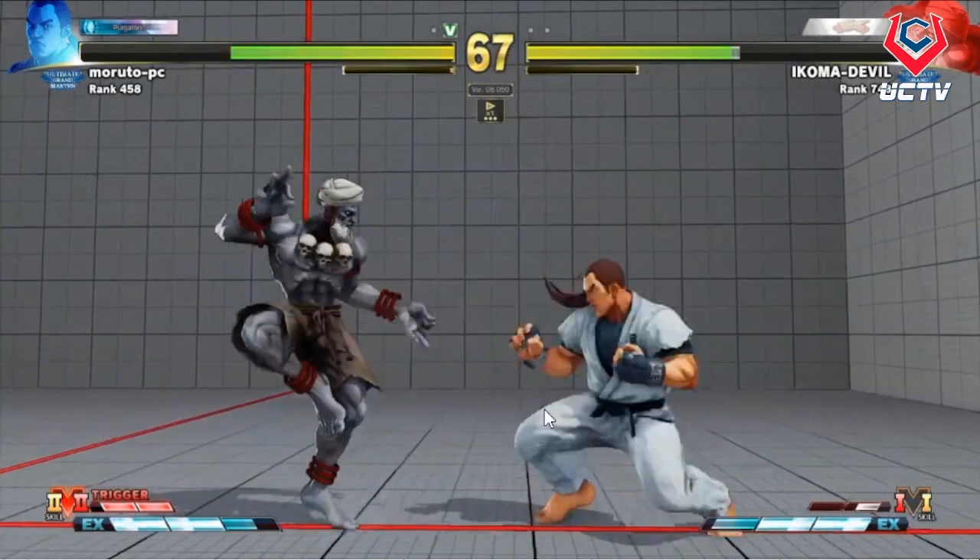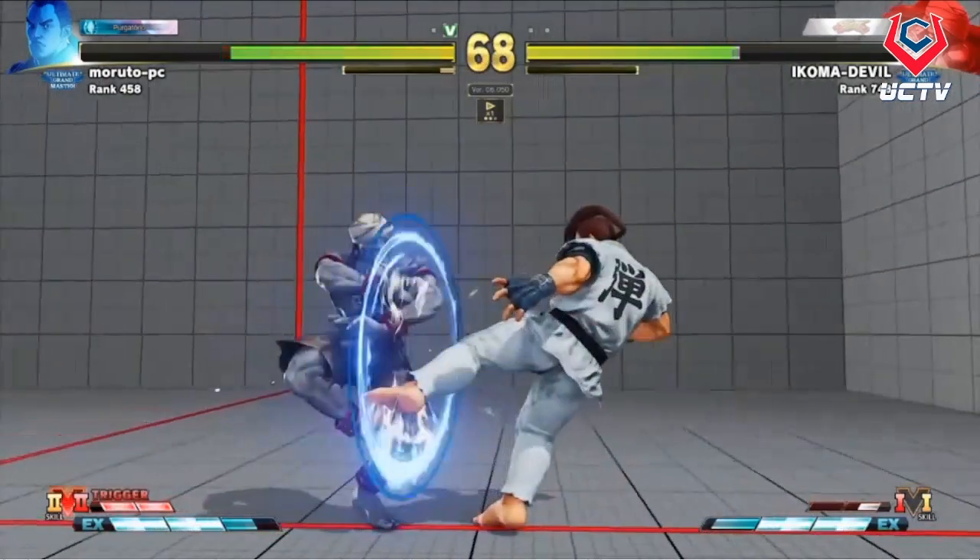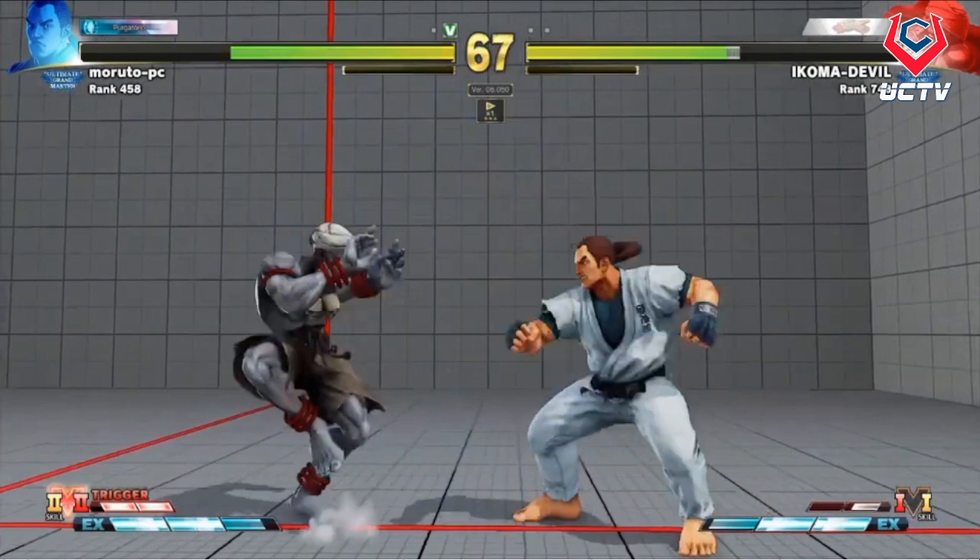Most other characters in Street Fighter 5 have fairly predictable frame traps — you know what the traps are, whether they beat three-frame or four-frame buttons. As Dan you have so many different options you can throw in some funky curveballs. Stand strong is plus — medium punch is six frames and plus three, so with that you'll blow up lights. If you like pressing buttons, this character in the context of SF5 when he gets in — nobody does that better.